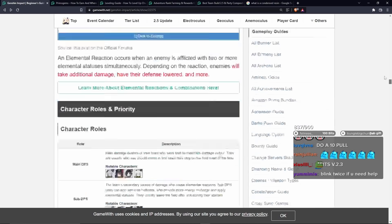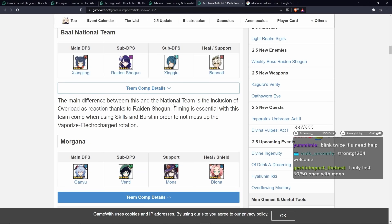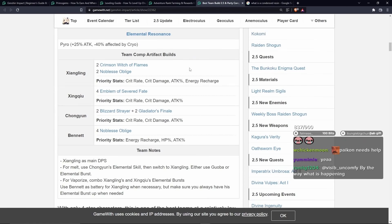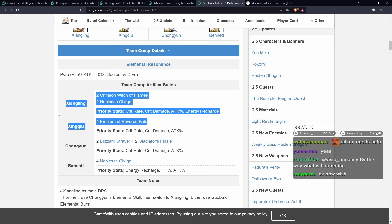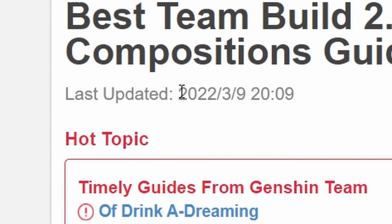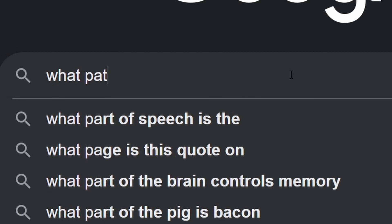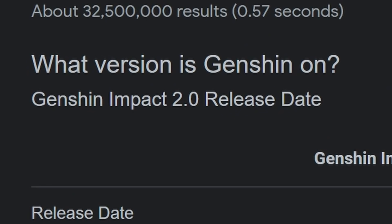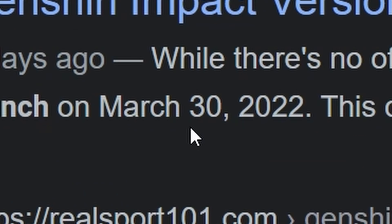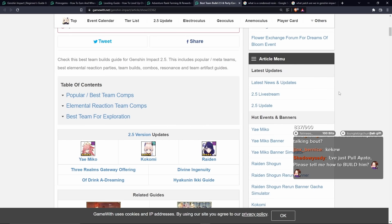Honestly, I was expecting something way worse. I think the most important part is the team comp one. Most people probably look up team comps to see what characters they should pull for. I feel like the only one that's wrong is Xiangling's - it should be four-piece Emblem of Severed Fate. Because realistically these will give you the most damage, but in a realistic situation you do no damage without your elemental bursts. Best team build 2.5 - last updated was yesterday and we are in 2.6. What patch are we in? We're in 2.0. Genshin Impact 2.6 release date: March 30th. You are a bunch of liars. The guide is right, you are wrong. Pretty legit guide, if I do say so myself.